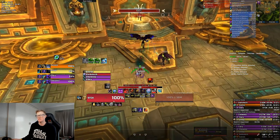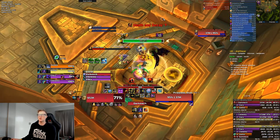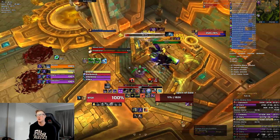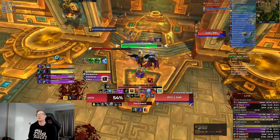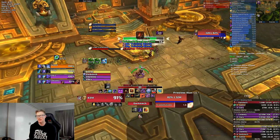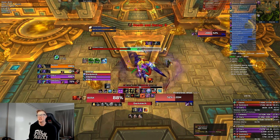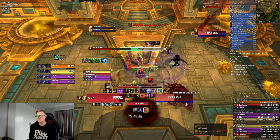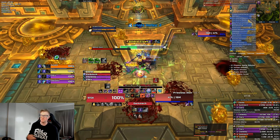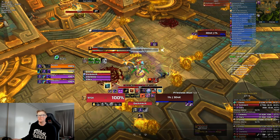Priestess Alunza is fairly stock standard. The biggest thing is to find ways to not waste time DPSing the adds. We've got a Blind and Roots here - we're going to kill the first add, Roots the second add that pops, and Blind the third add that pops. That way we don't have to worry about killing the adds at all and can focus all our damage on Priestess Alunza to get through the fight as fast as possible. Other options include Traps from Hunters and Paralysis from Monks. You just need to manage them - the second add pops, Roots on it, collect Blood, and the third add won't even matter because she's dead.